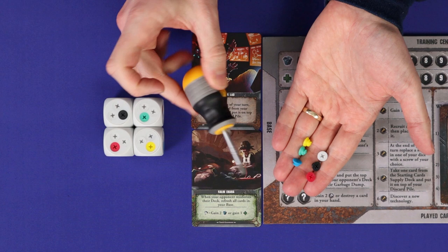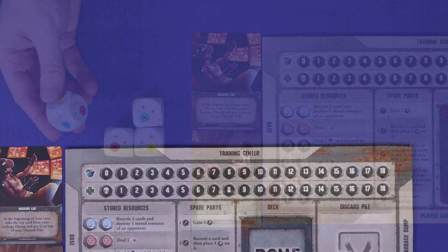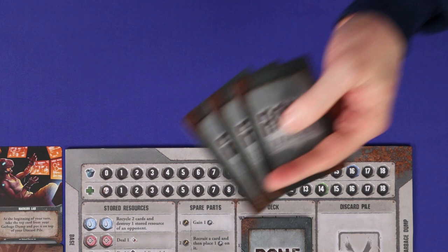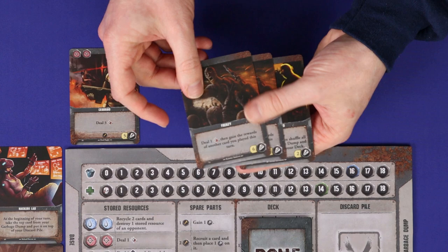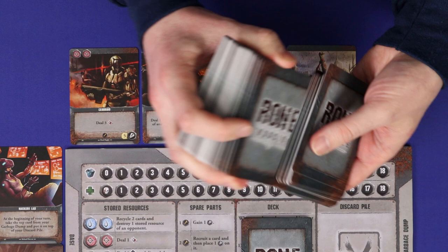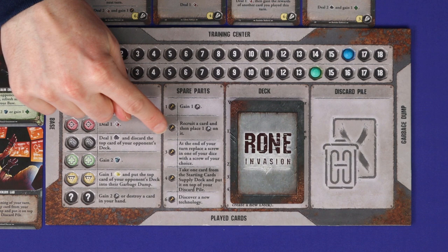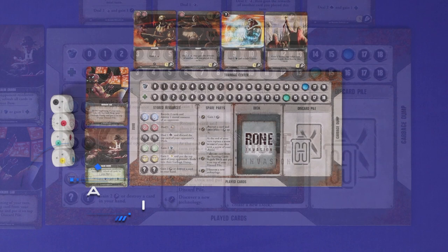Give each player four dice, which are fully craftable by inserting screw pieces into the holes. Each die should have one fully blank side, and each other side showing one different coloured screw. Players now fill their training centres with cards from the main playing card deck — these are cards players will try to add to their personal decks during the game. Each player draws the top three cards of the playing card deck, looks at them, and chooses one to add to the training centre, setting the other two aside. Do this four times, then shuffle all players' rejected cards back into the deck. Each player takes a starting armour of 16 and a starting health of 14. Choose a first player; the second player can take spare parts actions up to a total cost of two spare parts.